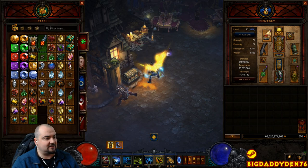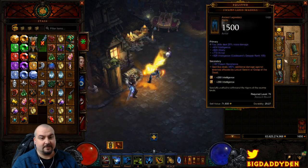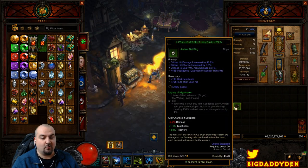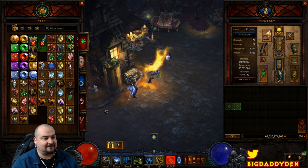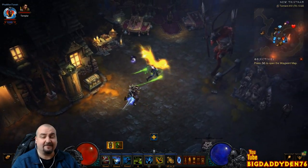This green ring set — Legacy of Nightmares — you now get for free in season 17, which is cool. So we can add two extra ring slots and make some really cool builds. This is a solo GR pushing build. It's classic Firebats.